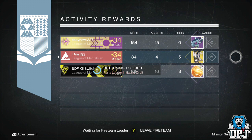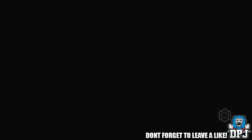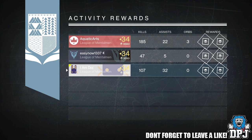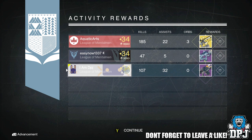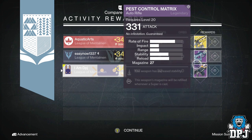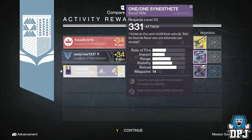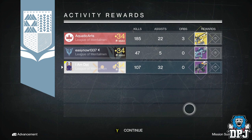Moving on to my Warlock, I got the Pest Control Matrix, which is the vanguard auto rifle. Mods on this were increased stability and the magazine will be refilled whenever a super is cast. As you can see, Easy Now again got the 1/1 vanguard scout, with mods causing damage increasing stability and improved accuracy while airborne. Aquatic Arts got the Plan C exotic fusion rifle.